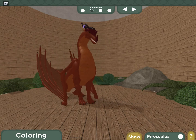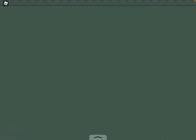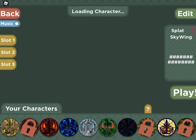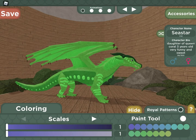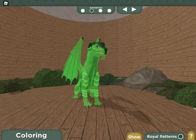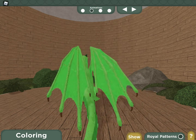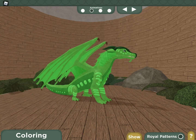He was not born from a blood red egg. Now my favorite tribe - it's a Sea Star. I imagined Queen Coral if her egg survived, and I imagined this would be the dragon that came out - kind of like Auklet, royal patterns, nice greenish, not too special, but yeah, she's more mousy.